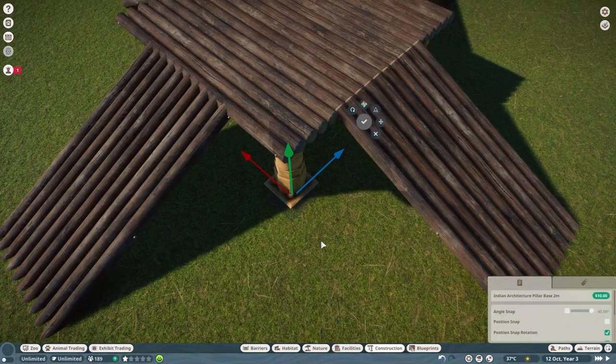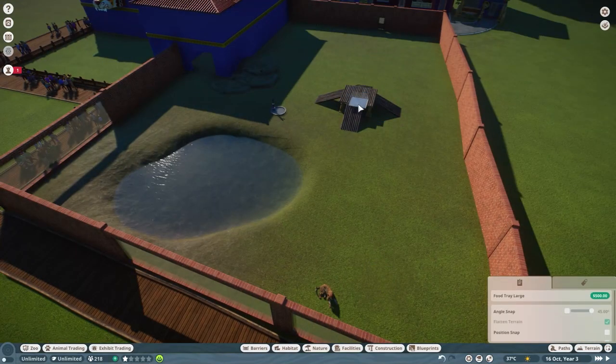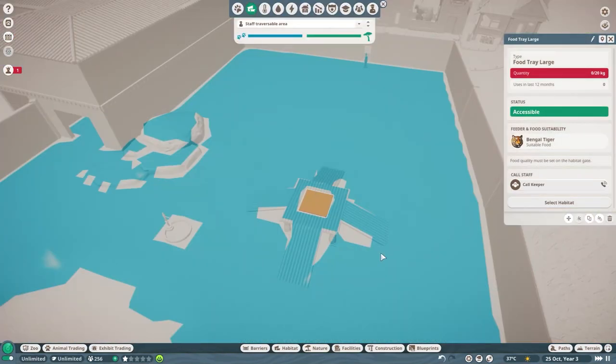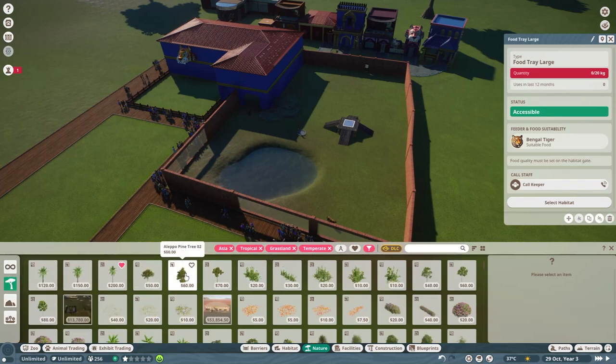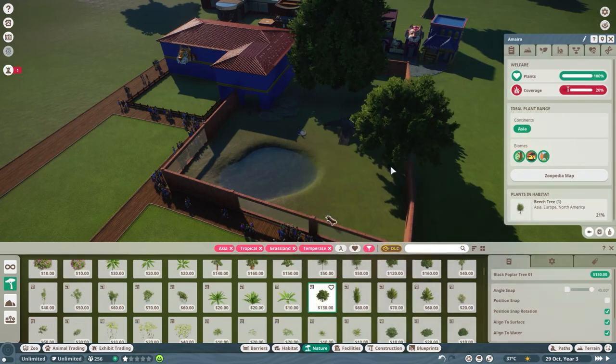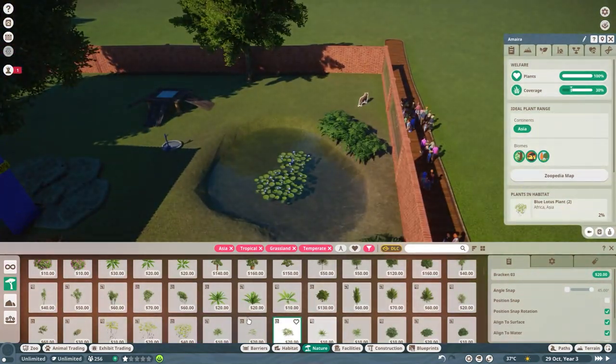I really liked the idea of a feeding platform because tigers like to climb. At the zoo I go to, they have massive platforms for tigers to sit on and you can see them really well sitting right at the top, just staring down at you — I think it's so great. So I knew I wanted a big feeding platform. I probably could have done a climbing area outside too, but I at least wanted a feeding platform.